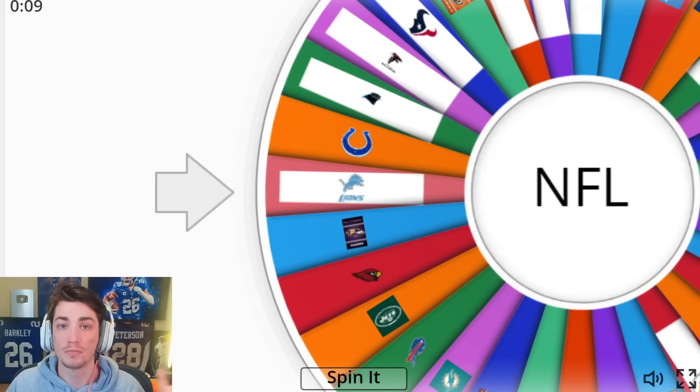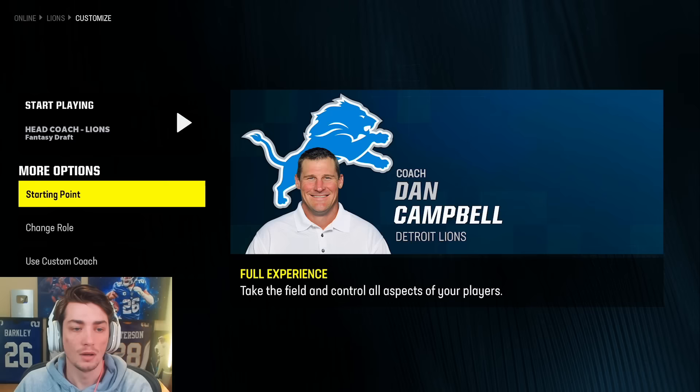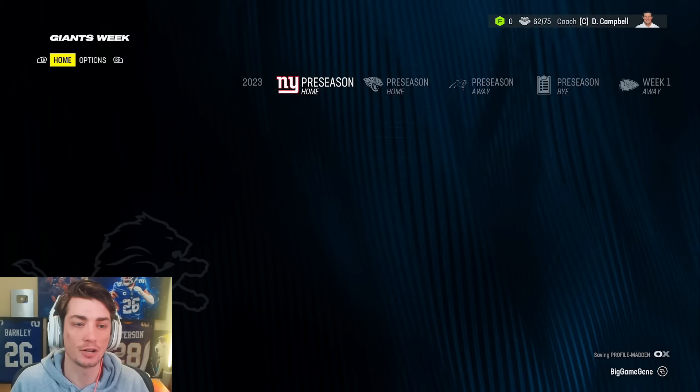Obviously no Jared Goff, no Jamison Williams, Aiden Hutchinson, nobody. We're gonna see where the Lions end up picking. The starting point is a fantasy draft, and I'd like for my team to actually pick high in the draft. I feel like every time I do a fantasy draft, I'm either at like 28 or 30, something in the back half of the first round.